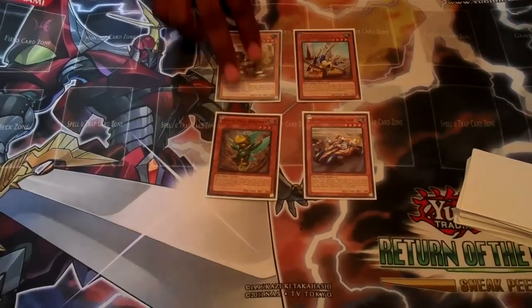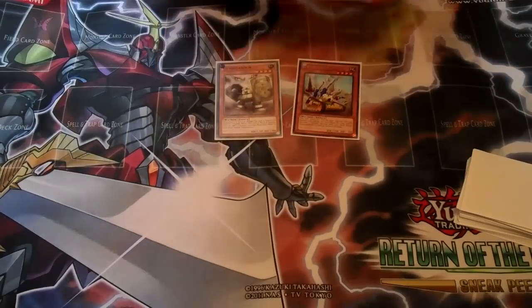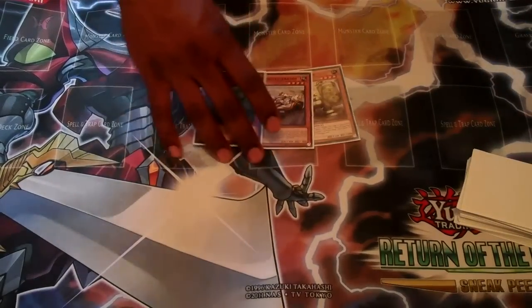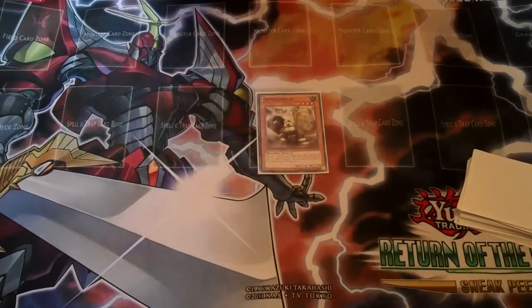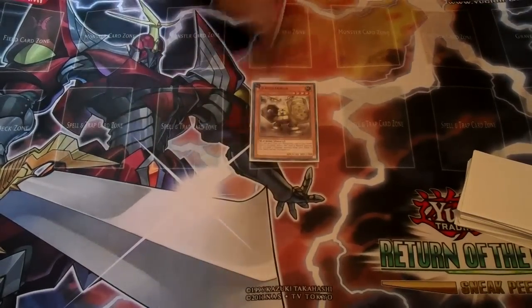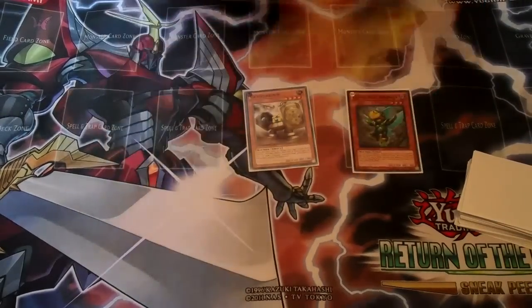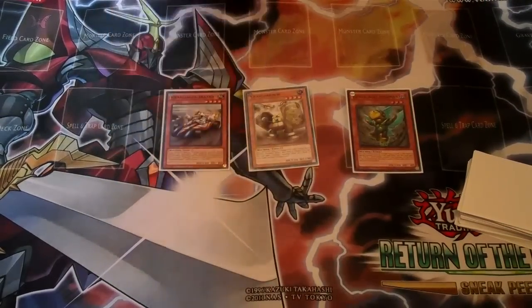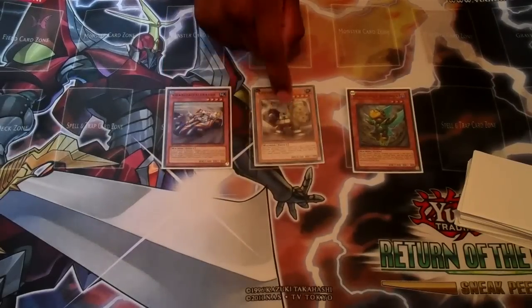I'm going to show you the combo right now and explain how it works. Say you open these three cards and you're going second — summon Gear Gaia Armor, they have no response. Special summon Gear Gaia Accelerator, bounce the Accelerator to your hand with Birdman, then you can special summon Accelerator again. Flip your Gear Gaia face down, because once per turn you can flip him face down.